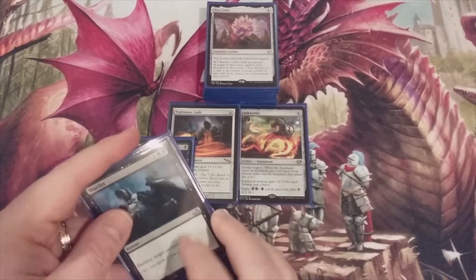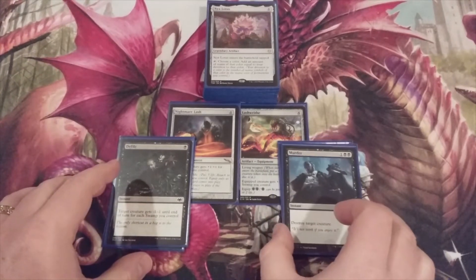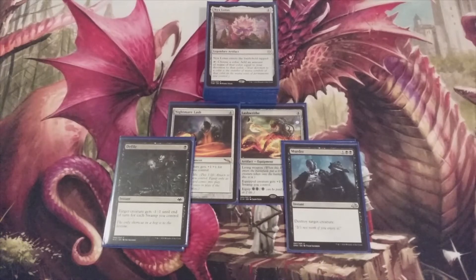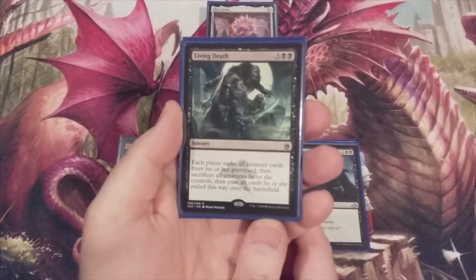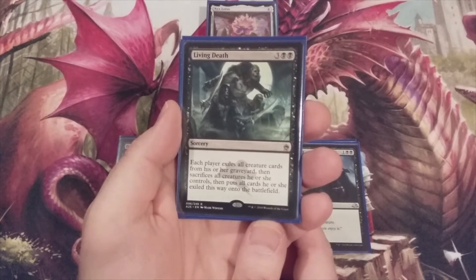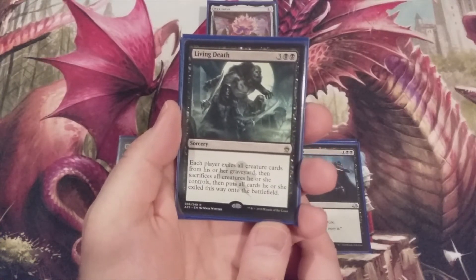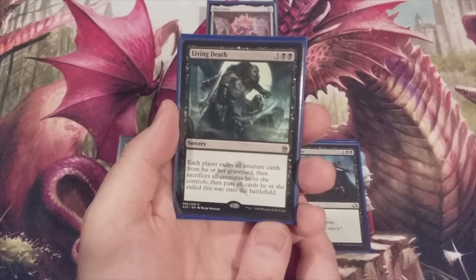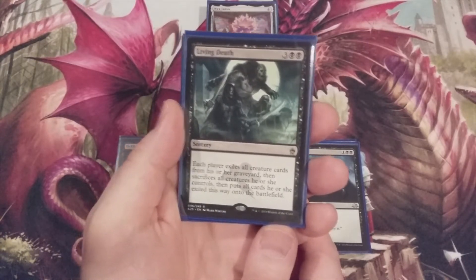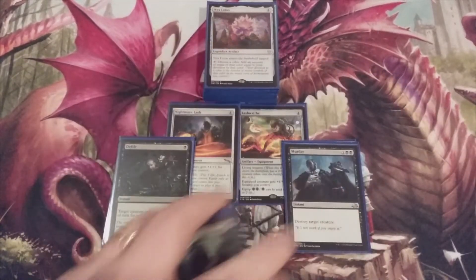And lastly — this can be considered removal but also a game ender, particularly with what we have coming when we get to our creatures — that's going to be a full playset of Living Death. Three and double black: each player exiles all cards from their graveyard, then sacrifices all creatures they control, then puts all cards they exiled this way onto the battlefield. We're in mono black, so this won't be tough to cast. Four copies of Living Death.